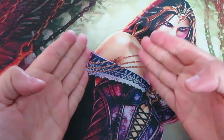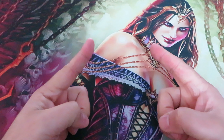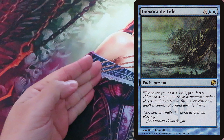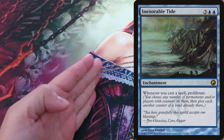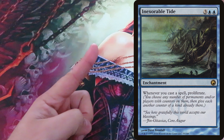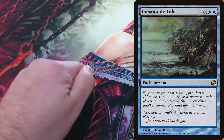Phyrexia All Will Be One has a particular returning mechanic that goes hand-in-hand with counters, especially poison counters: Proliferate. Proliferate is a keyword action introduced back in Scars of Mirrodin. When a player proliferates, they choose any number of players and/or permanents with counters on them, then put another of each kind of counter already there on those players or permanents.